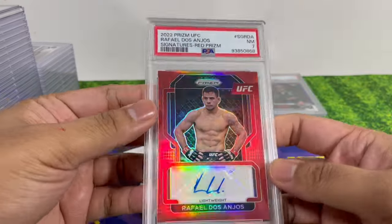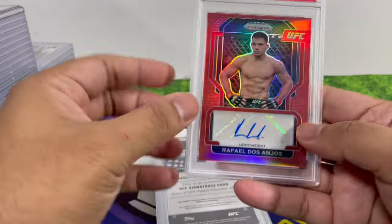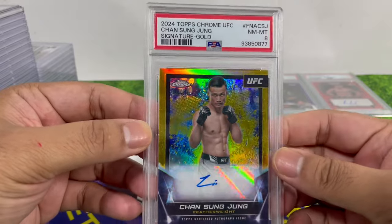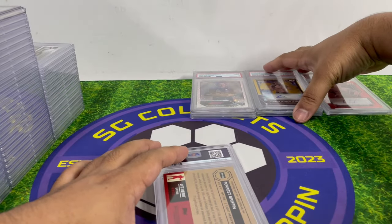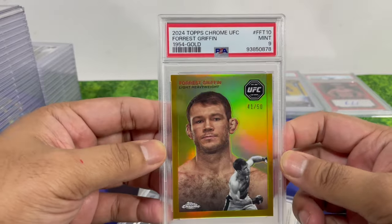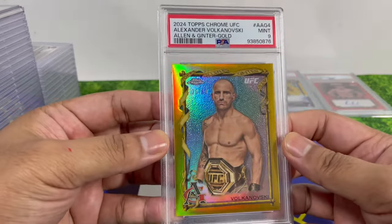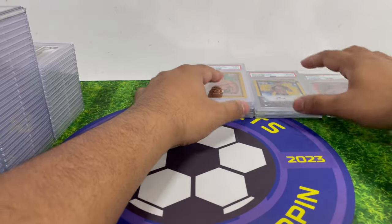Moving on to UFC cuts. The first one got a PSA 7, but it's a PC card so I'm just going to keep it — it's a Rafael dos Anjos autograph. I also bought a box of Topps Chrome UFC and pulled a few autographs. Chan Sung Chung came back PSA 8 — I'm sure someone in Korea will want that. Topps Chrome gold is numbered to 250 instead of 10 like Panini. Forrest Griffin came back PSA 9, and Volkanovski also came back PSA 9 — a nice-looking card numbered to 250.